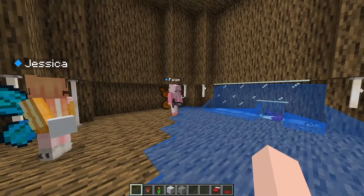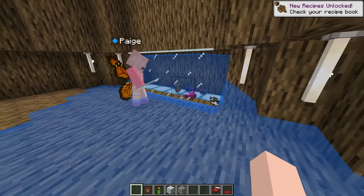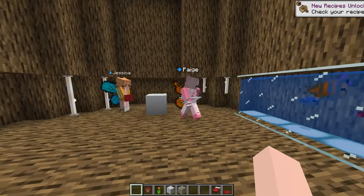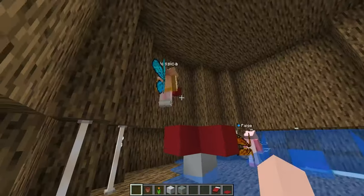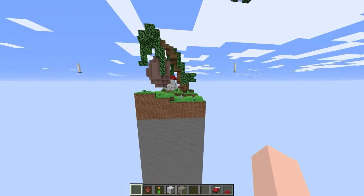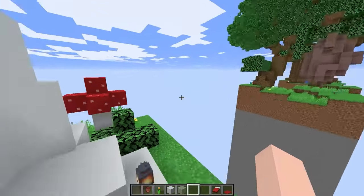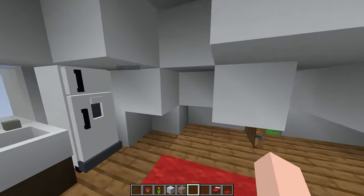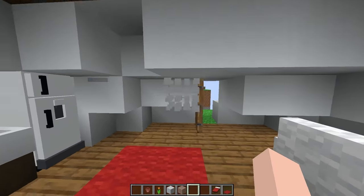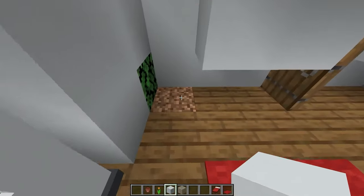What are you guys doing? Nothing — we're just checking out your fish tank and it looks so sick. Did you destroy our fish tank? I didn't mean to. There's something weird going on — Jessica, I think we need to leave, go go go! I feel bad for destroying their fish tank, but it gave us inspiration to make one in our house too. Where should I put it? I don't think we have enough room for one. We could do a downstairs floor — a basement dedicated to fish!